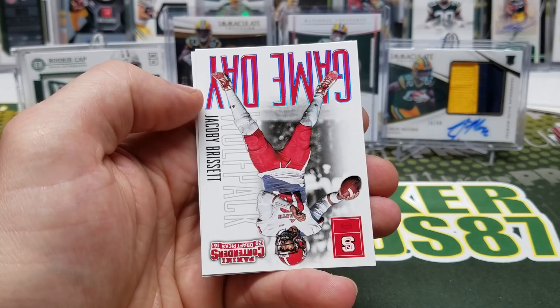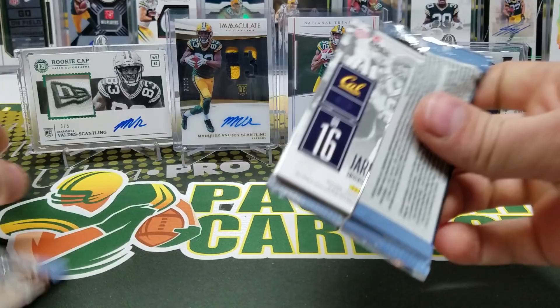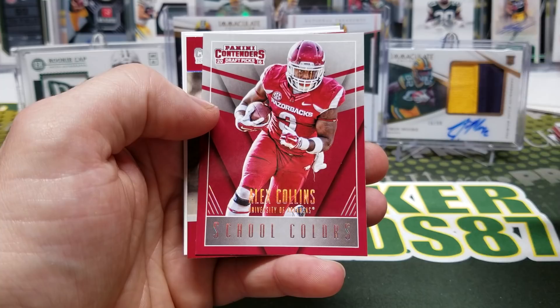Final pack of 2016 Contenders: Robinson, Romo, Wilson, Drew Brees, Len Dawson — no autos out of this, wow, that's crazy. Alex Collins, AP, Doxson, and Jared Goff Game Day.